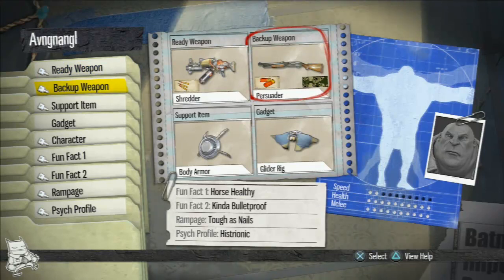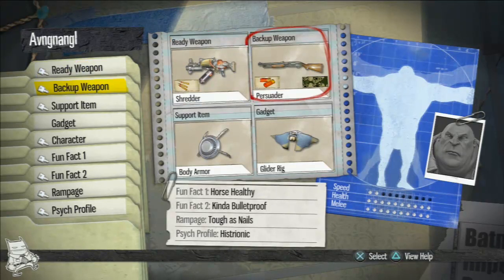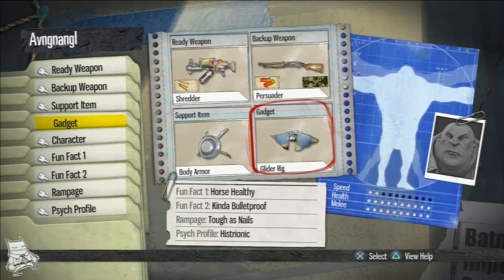Angel is an absolute beast with the Persuader. He has a medium range weapon with the Shredder — fast fire rate. I absolutely love this gun; it was my first gold gun and probably my favorite gun in the game. It's the most versatile in my opinion and can inflict damage really quickly. The only problem is you have to have a burly or mighty character just to wield it because it's so heavy. When Angel gets into a close quarter situation he will be whipping out the Persuader and he will dominate people with it. He's using a glider rig here, and while he doesn't really dive bomb that much, the glider rig is really nice just to get around the map — especially for a mighty character. You don't have to dive bomb everybody; you can use it for speed bursts to get to locations, and that's what Angel uses it for.